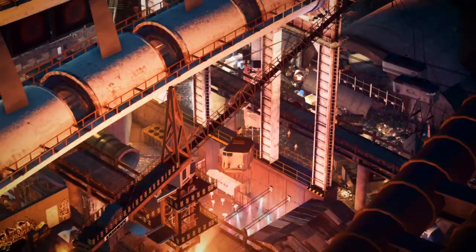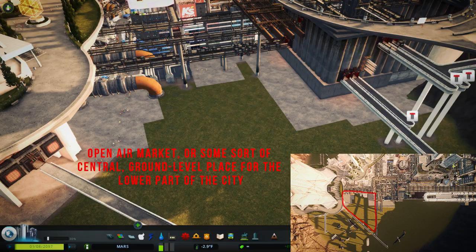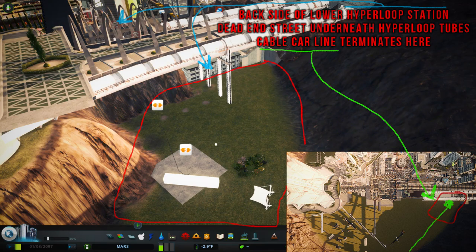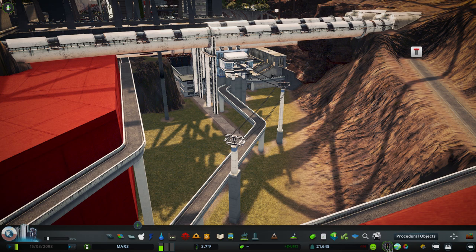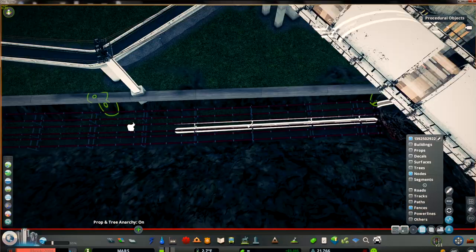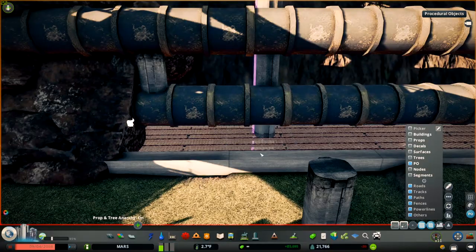His screenshots were some of the things that really got me thinking about detailing in this game, so it's really exciting to finally get on a call and get him into the city building. When we first started chatting, I gave him a couple of ideas of places to build, and the one he was most excited about was the spot underneath the hyperloop tracks. I told him this should probably be the slummiest part of the city, and he was really excited to bring his depressing art style to Mars, going for the grungiest option.